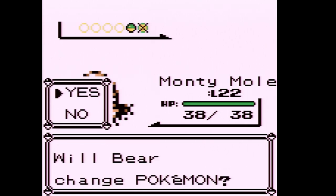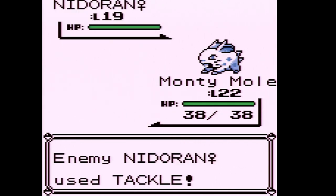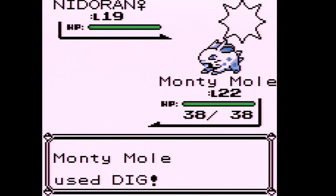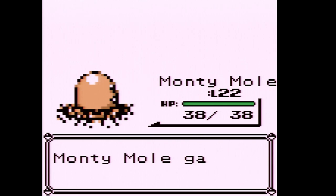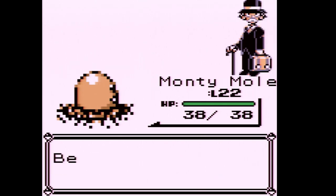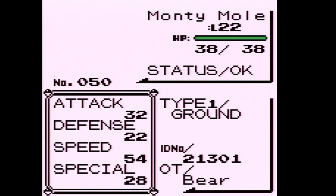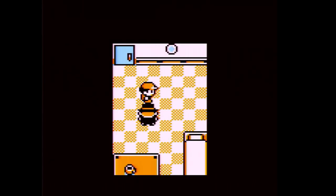This trainer is going to have a Nidoran and a Nidoran Female. Be careful with Dig because there's an Ether you can get on the SS Anne, but Dig only has 10 PP. We have a Gentleman here so we should be about halfway to another level-up — 903 XP to level 23.